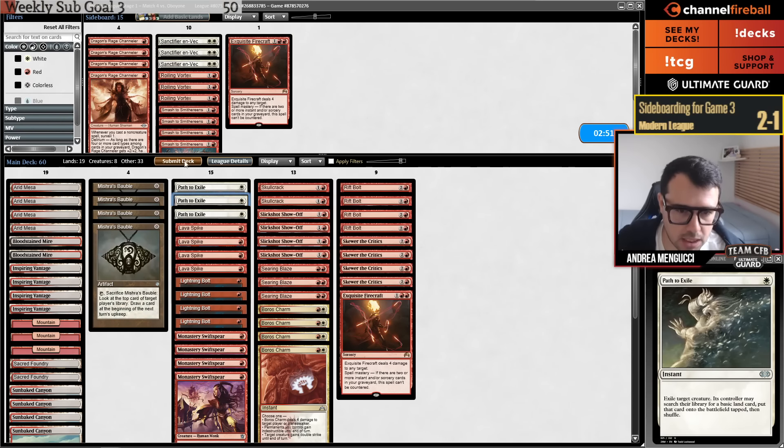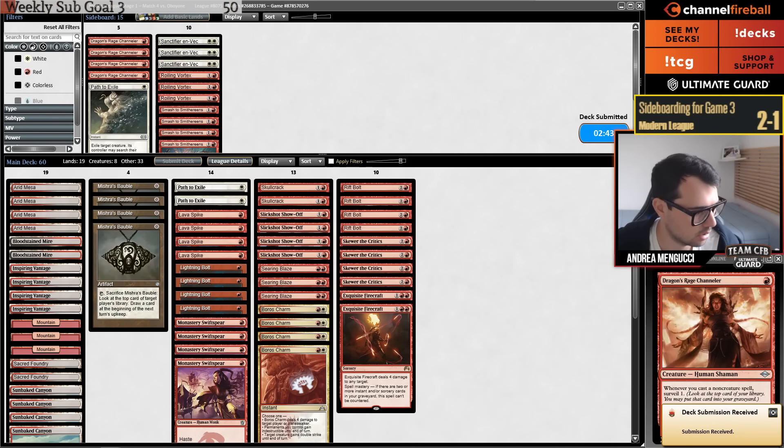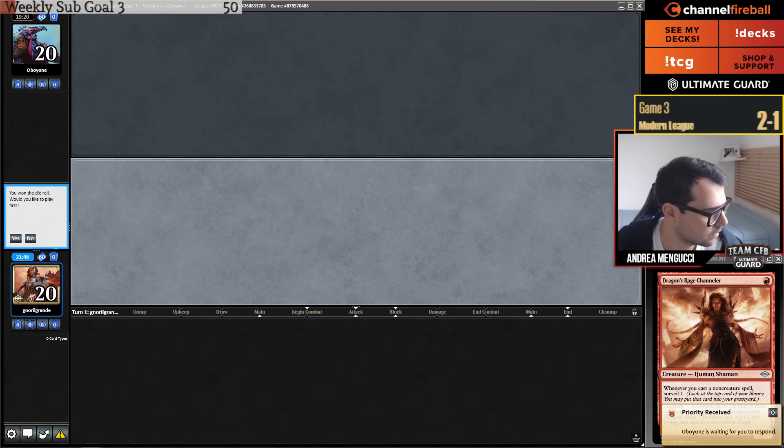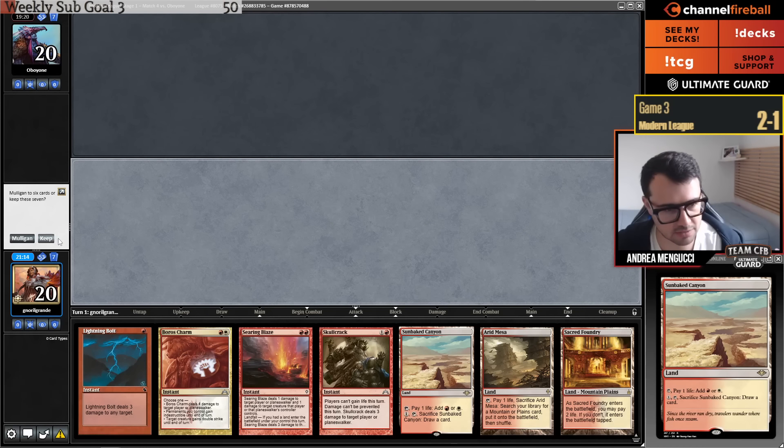Now sideboard — I think I want to cut a Path to Exile on the play. The side didn't add a Smash. I just realized I forgot to post that I was going to go live. I always make my Insta post and tweet but this time I forgot to click send on both of them. Anyway, better late than never. On the play with Sanctifier? Nah — as you saw, they have a lot of green cards and it's just a 2/2.